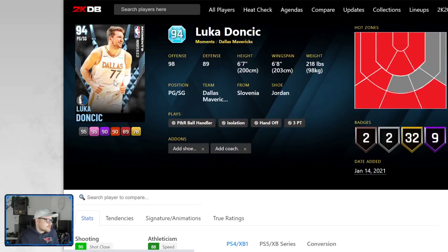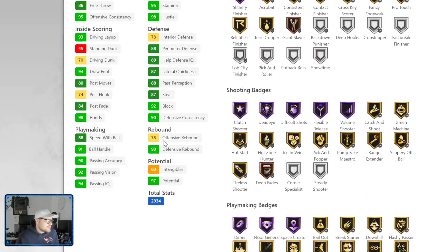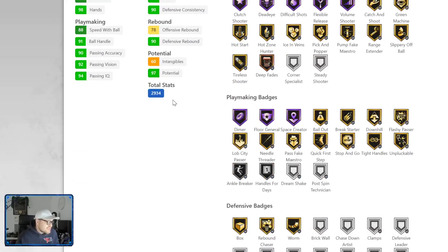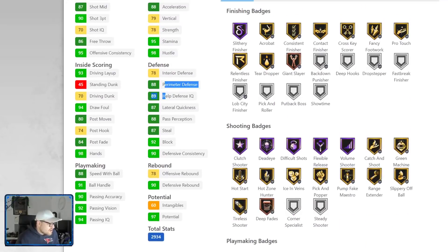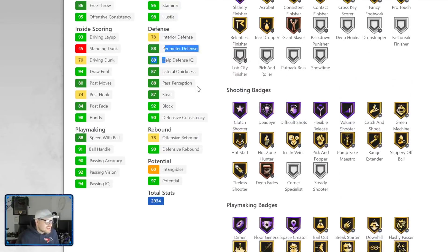Then we got Luka Doncic with 9 Hall of Fame badges — his diamond only has 8 — so he's actually got a better Hall of Fame badge count than his diamond. He's at 88 speed, 88 acceleration, 93 ball handle, 70 driving dunk, and really good defensive stats. They give him no defensive badges, but just throw Clamps on him — on next gen this guy is going to be a demon.